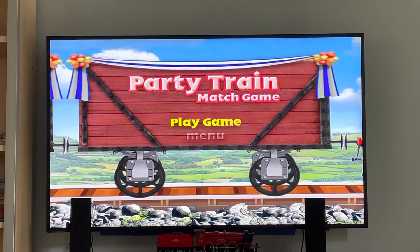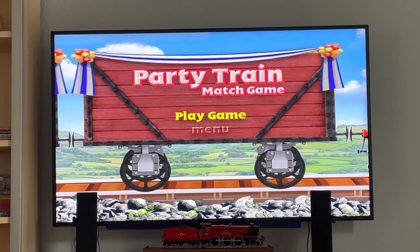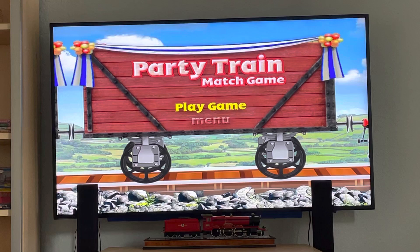You'll see three objects on the screen. Match the shape to the correct party supply to make this the best party ever, and send each train car on a festive journey around the island.